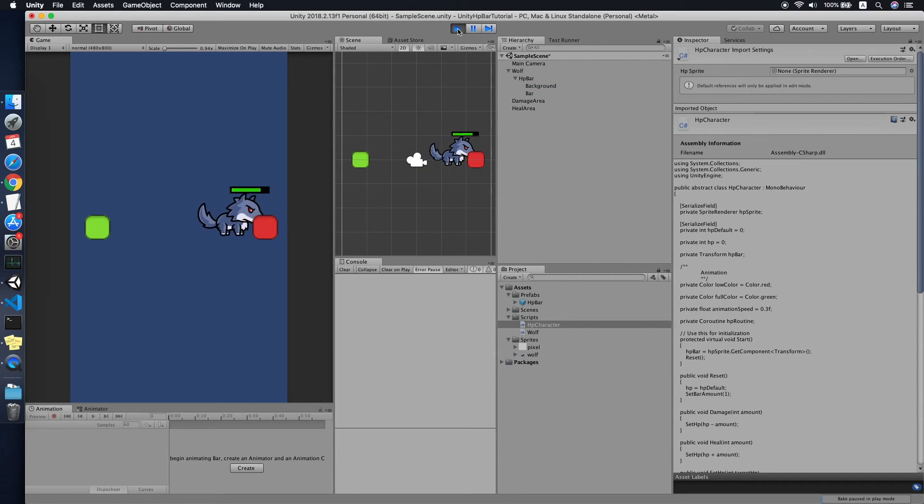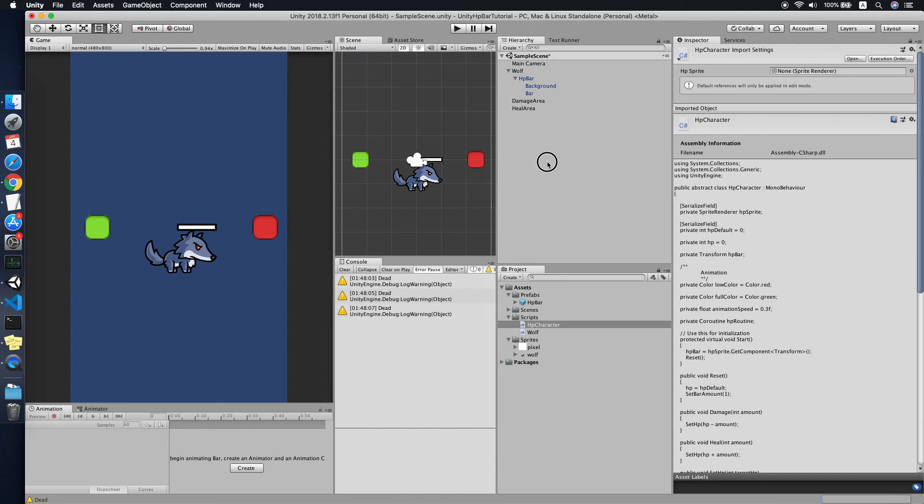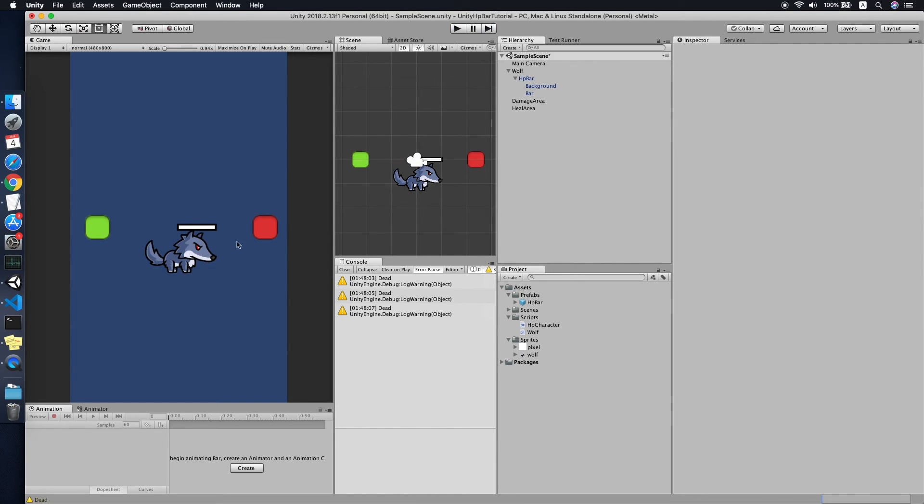Testing it — the death trigger fires correctly. When the HP hits zero the TriggerWhenDead function is called as expected.